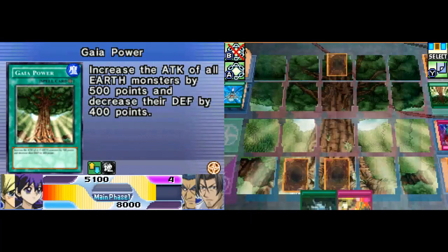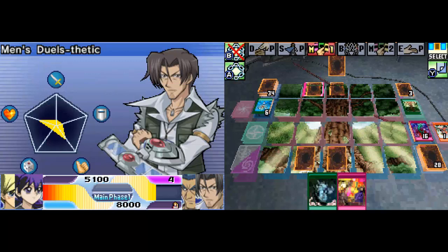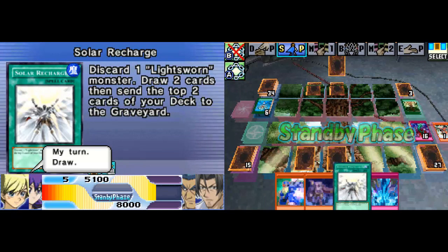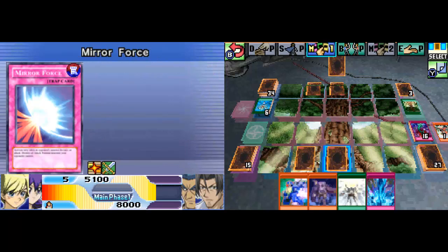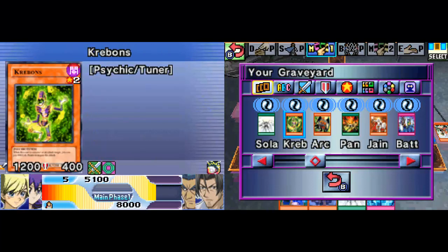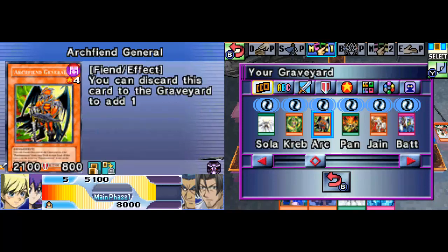I can't use Solar Recharge because I don't have any Lightsworns. Archfiend's Roar — pay 500 points to activate, special summon an Archfiend from your graveyard. This monster can't be tributed and is destroyed during the end phase. What do we have in the graveyard? We have Archfiend General — you can discard this card to add a Pandemonium from your deck to your hand, but if Pandemonium is not on the field, destroy this card. That seems about right.